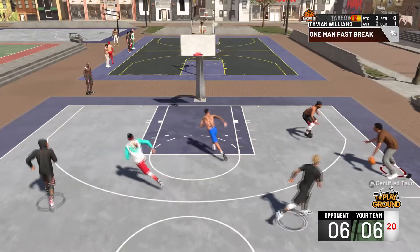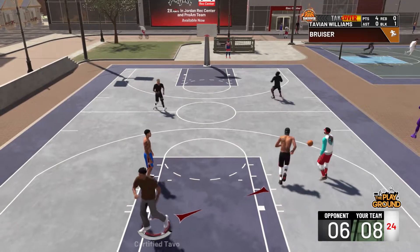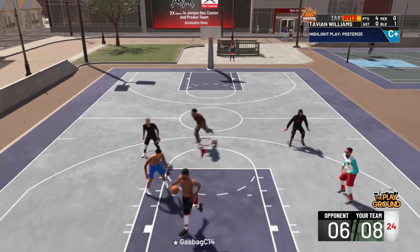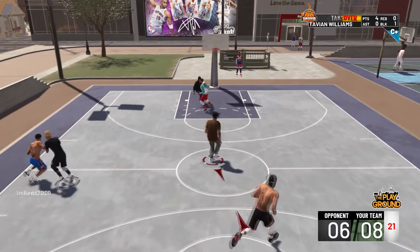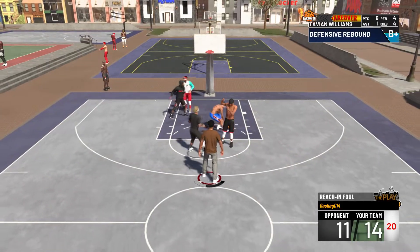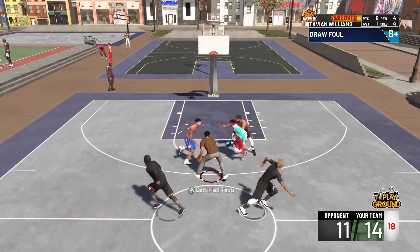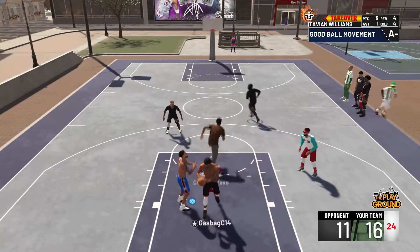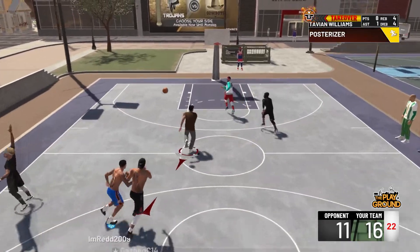The score is tied up. I love this build — I can get nastier contact dunks with this build than I can with my two-way slasher. I can jump over guys' heads like I used to in 2K17. We ended up getting the three-point lead and look at my takeover meter — it's about to get full. I passed it to my teammate and he dotted me up. My takeover meter is all the way full.